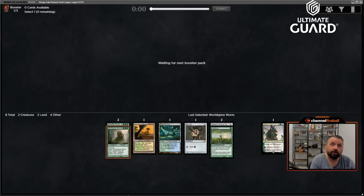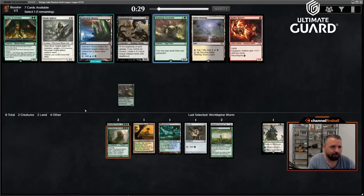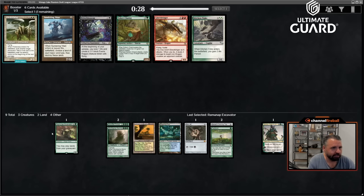You could have seen World Spine Worm and then gotten past Flash — that is true. There's a Ramunap! I didn't even remember I opened Ramunap in my pack, but I did. Now we just need Zuran Orb and we have an infinite life combo going. The fact that both of the two best Flash targets are gone should matter.